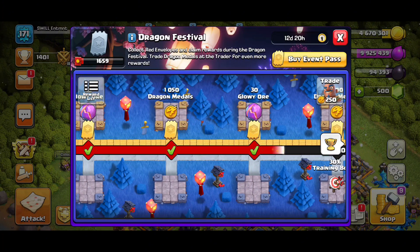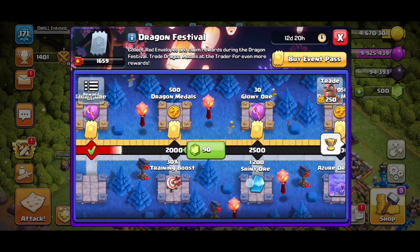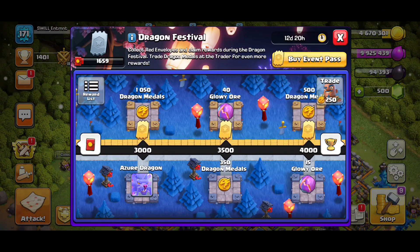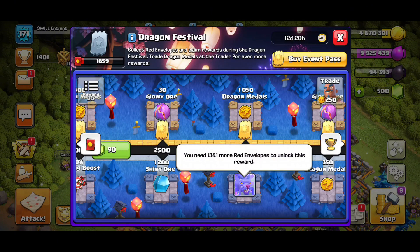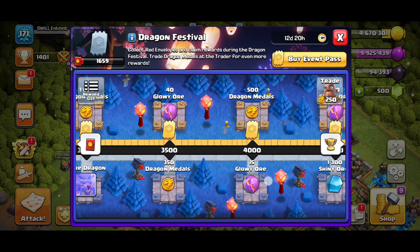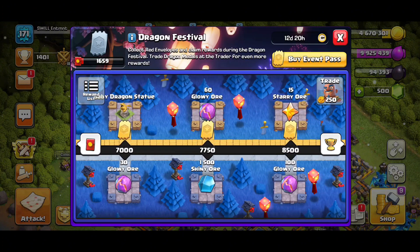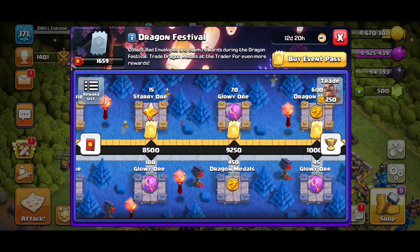I'm saving my gems — not going to spend any gems. At the end of the event, we get the Azure Dragon, which I believe is like a hero that we can use. If you guys do know for sure, let me know in the comments below.